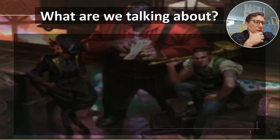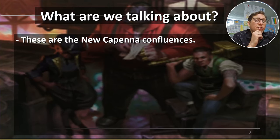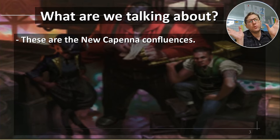So what are we talking about? Again, these are the new Capenna confluences. What makes a confluence different than a modal spell? Basically a confluence gives you multiple choices and you can choose the same mode more than once. So they both have a bunch of modes. A modal spell will let you choose one. Confluences — all of these let you choose three and choose the same mode multiple times. So if you really like one mode, just do it over and over, and it can be a lot of value right there.